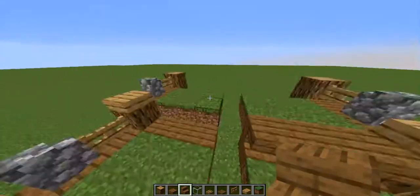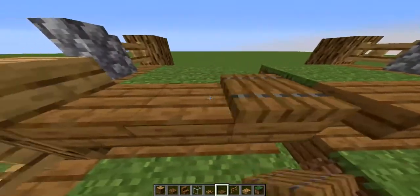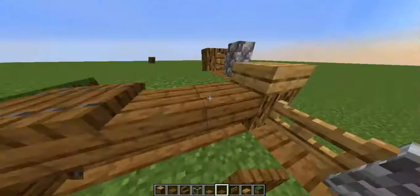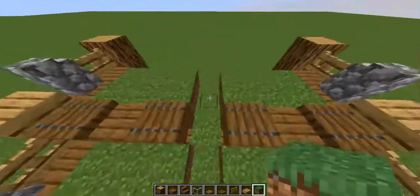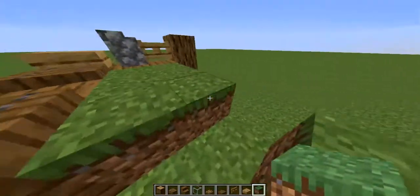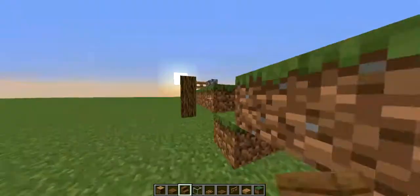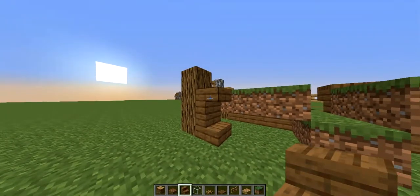Place upside-down spruce stairs under there. Grab your spruce trapdoor like that. And then grab your grass block like this.